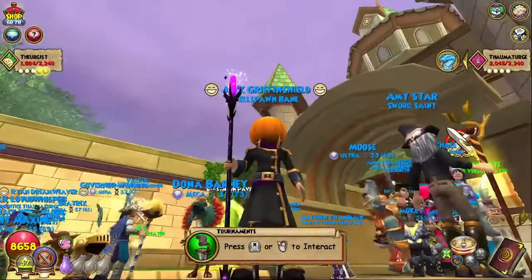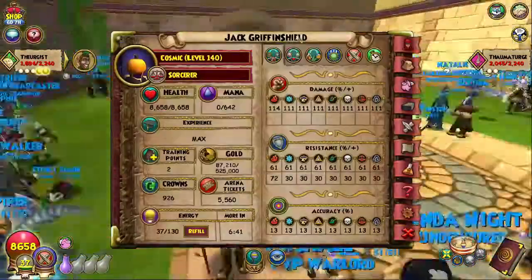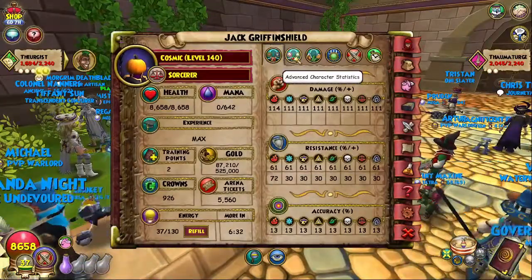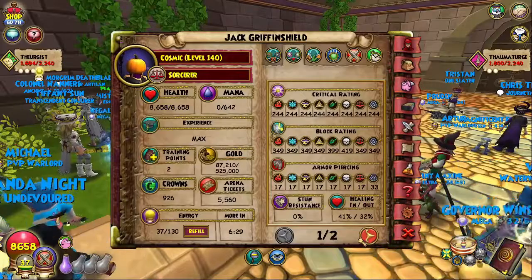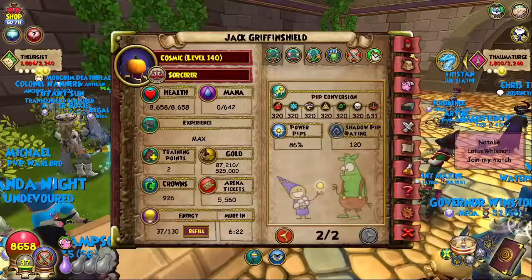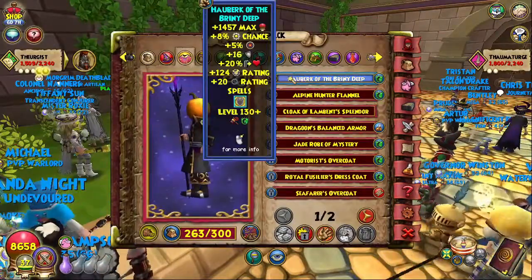What up y'all? It's your Bugloopo, back with the daily Wizarding and Wizarding PvP perfection. Today I'm back on the Dark Nova, and I've got quite the surprise. Got the good damage, good resist, really amazing accuracy, good crit, good block, pretty amazing arm piercing, look at that heal boost, good power pip for Nova, amazing shadow pip. Something new that I've been trying — well, that I bought so I could try — is this robe.